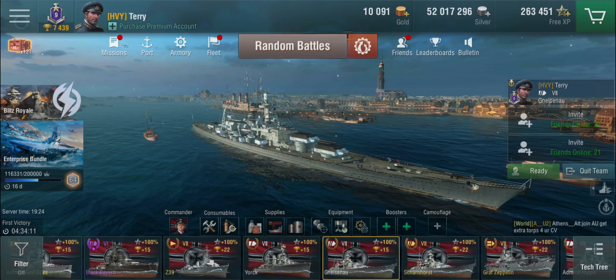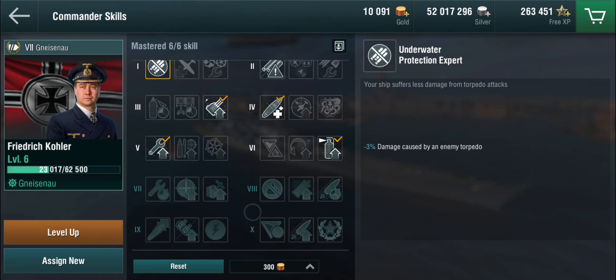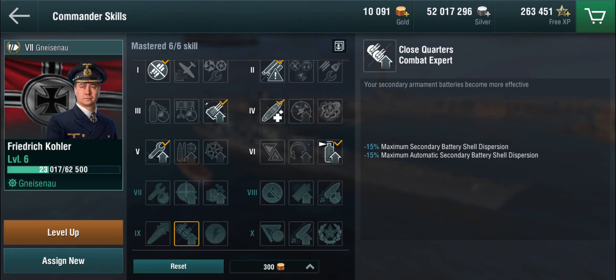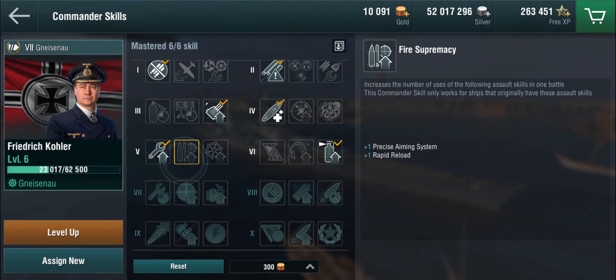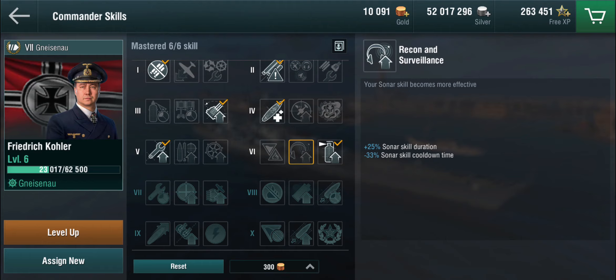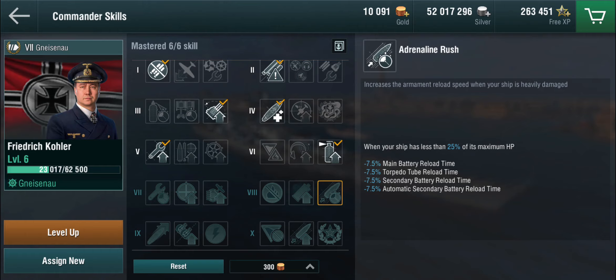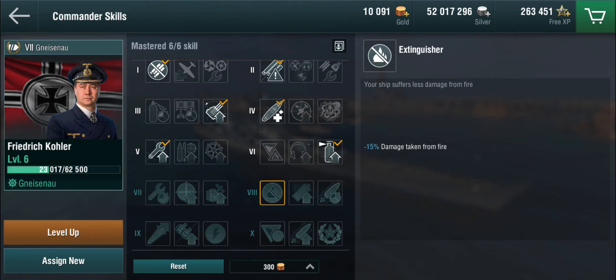It's a battle cruiser setup, so I've got propulsion in slot 2 and steering in slot 3. The commander I have is just a tier 6 commander, so he doesn't have the relatively important skills down the road. He doesn't have close quarters combat expert yet, which is definitely something you want. In general, this is pretty much a survivability build so far — I've got the survivor list rather than getting an extra fire supremacy.